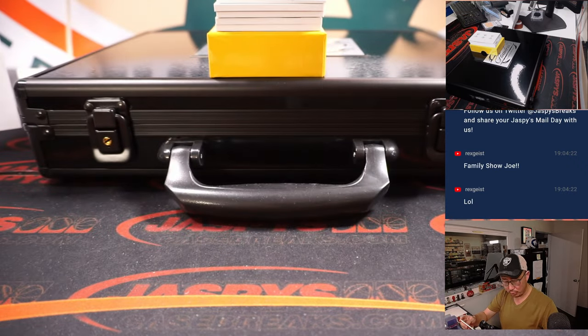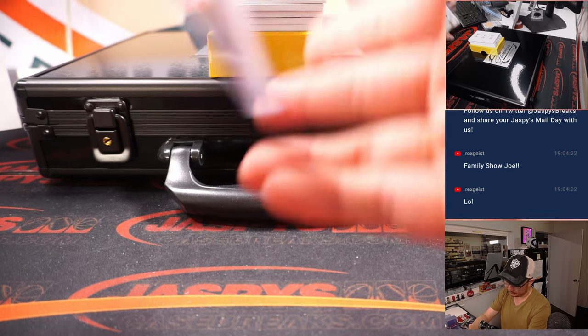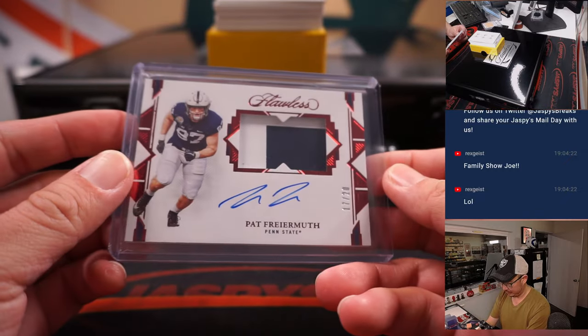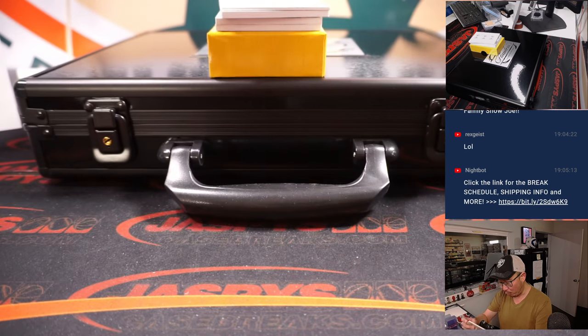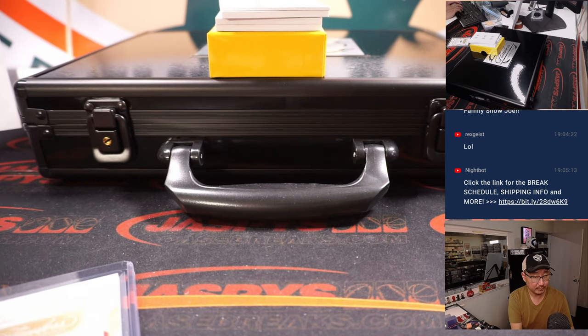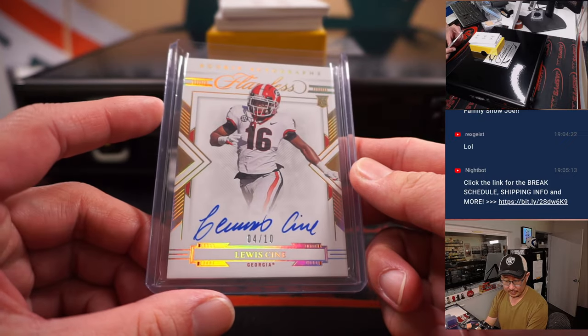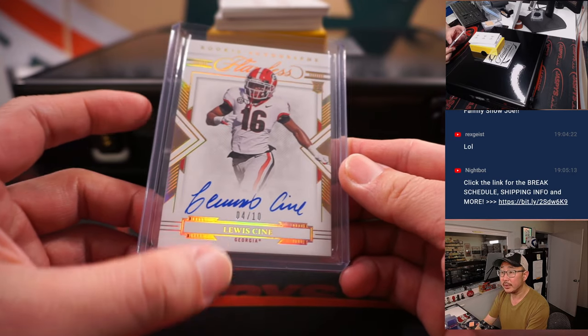17 out of 20 — Muth. Pat Freiermuth, going to the Steelers. That will be for Matt Smith in Pittsburgh. Next is Louis Sin — Rookie Auto, 4 out of 10. Louis Sin went from a Bulldog to a Viking. The Minnesota Vikings — that's a number block team. So that's 4 out of 10, and that goes to Alan Murdoch, number 4. Go by that digit right there.